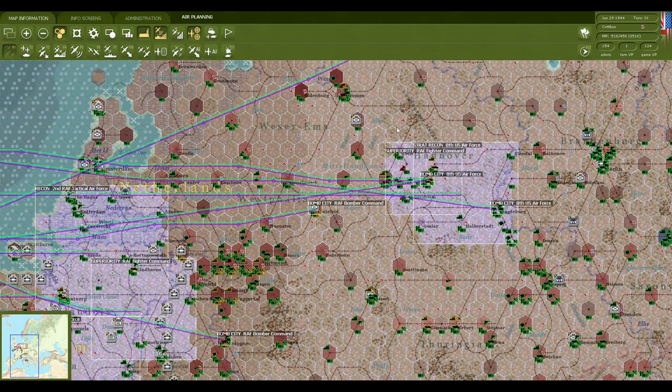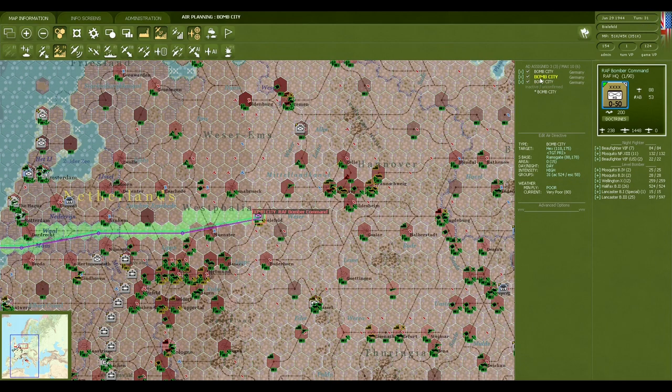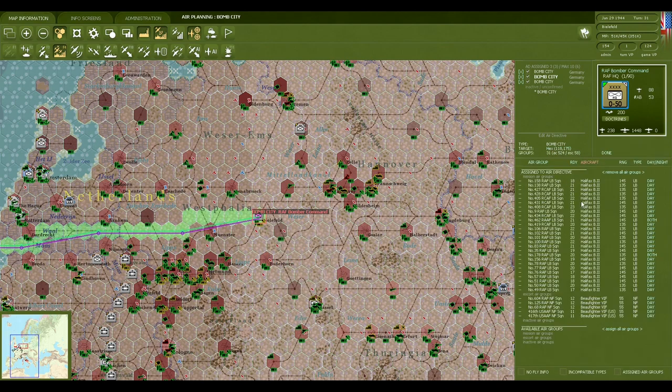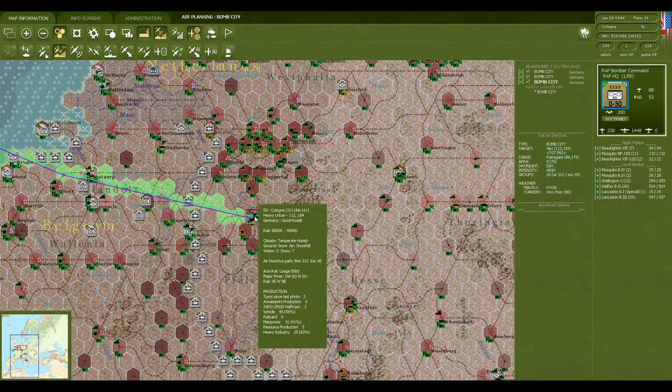The British have been bombing Hamburg with the Lancasters, but we've also been bombing this cluster at the same time. Bailerfield is nearly at 50% with the Halifaxes, though they haven't gotten too much success unfortunately. And we keep bombing Cologne a little bit.